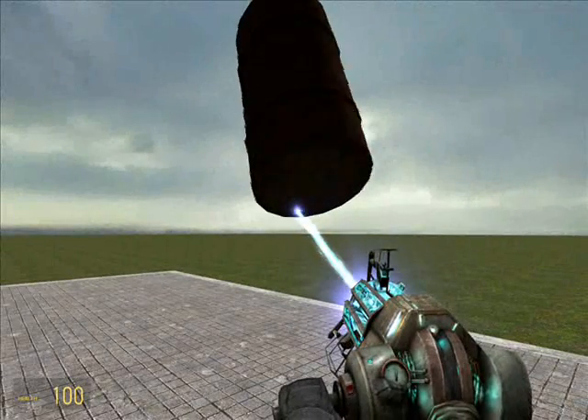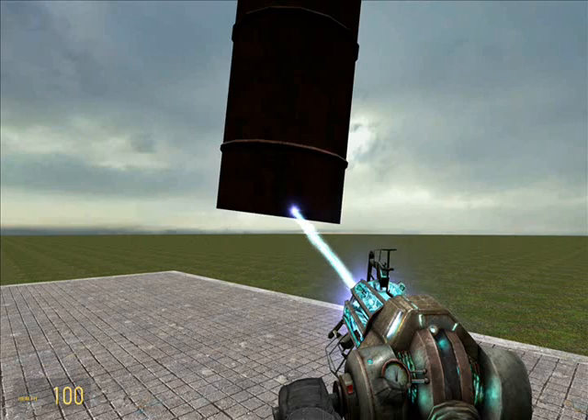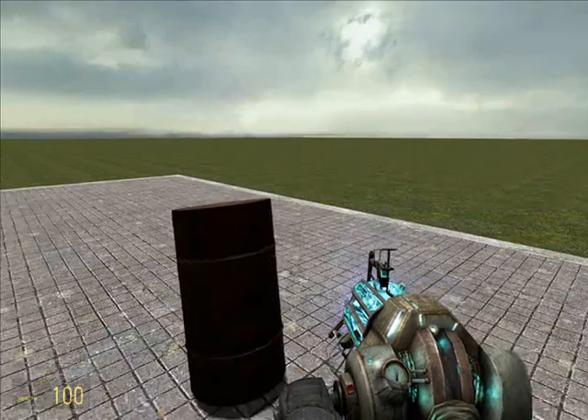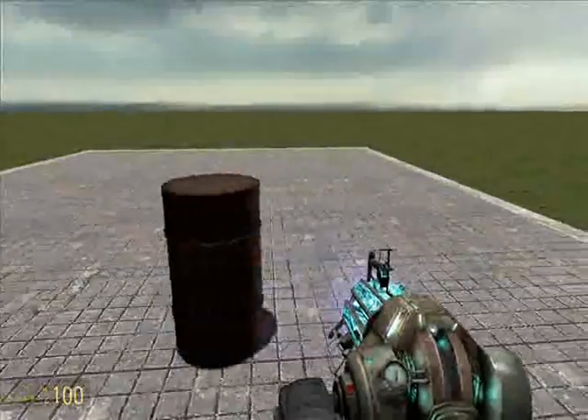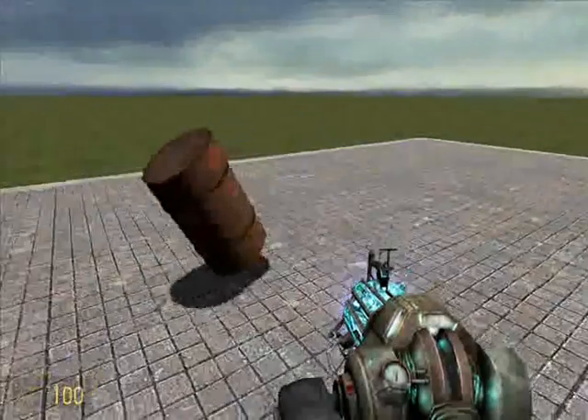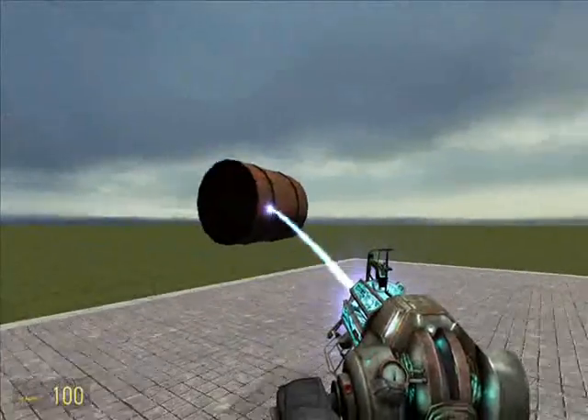There's another way to rotate it: hold down Shift. When you hold down Shift, it does 45-degree turns, which is probably an easier way to straighten it out. That's basically it with this gun — you can do anything with it.